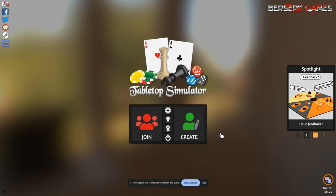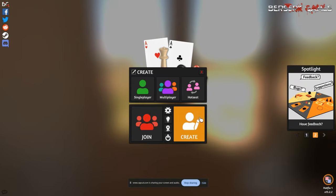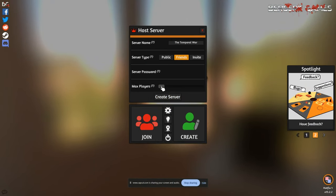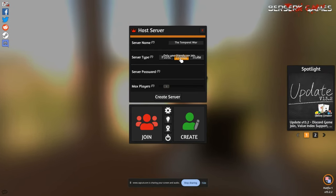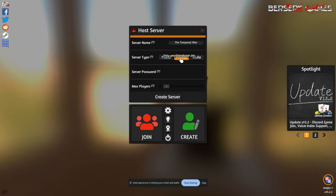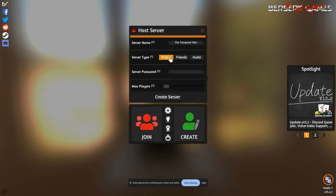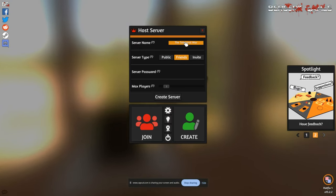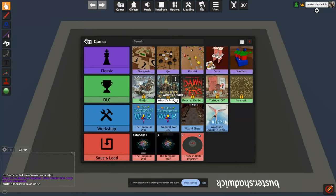Once you have done this, you can start a game by opening Tabletop Simulator and clicking Create. Then hit Multiplayer and set the number of players. I really suggest a two to three player game for your first game. Then set the server type to Friends if everyone's already friends with you on Steam, or set it to Public and then you'll have to set a password. I'm going to go ahead and do Friends, and you can change the server name to whatever you like, then hit Create Server.